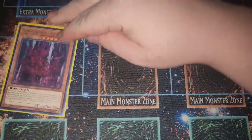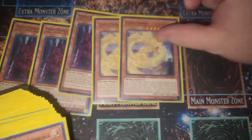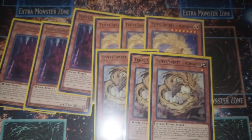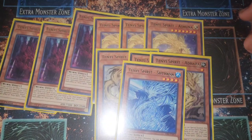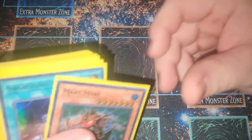For the Tenyi stuff: three Vishuda, three Shunya, and three Adhara — those are the best ones in the deck. We also run one Sthana because we have all the Water extra deck monsters. Standard Tenyi lineup, nothing too fancy or crazy.